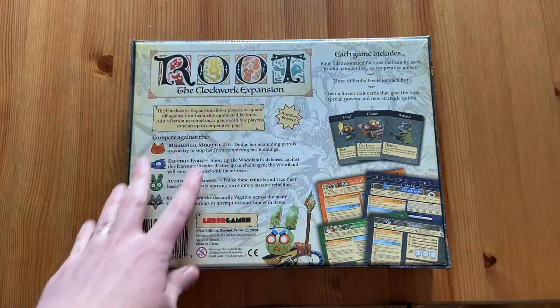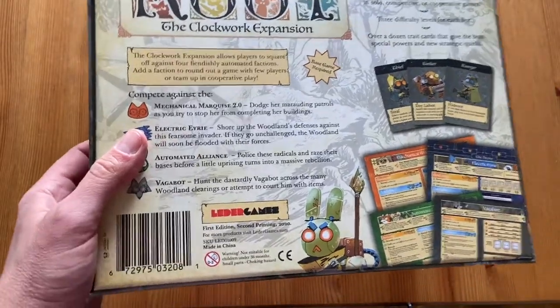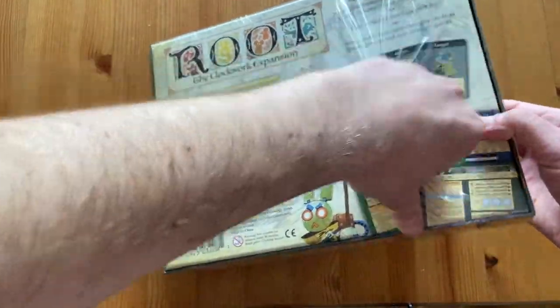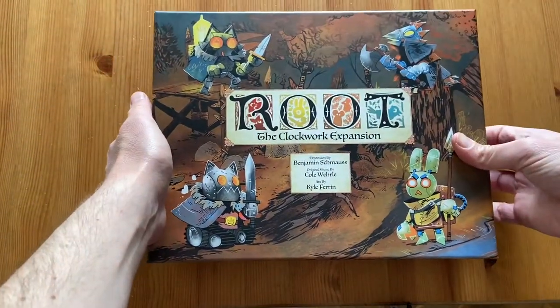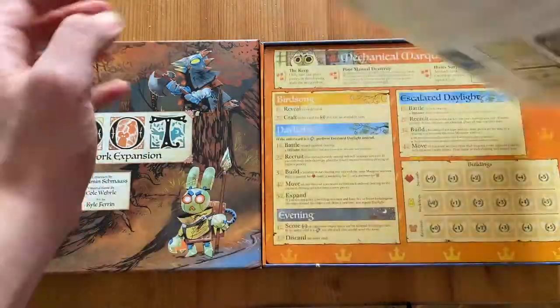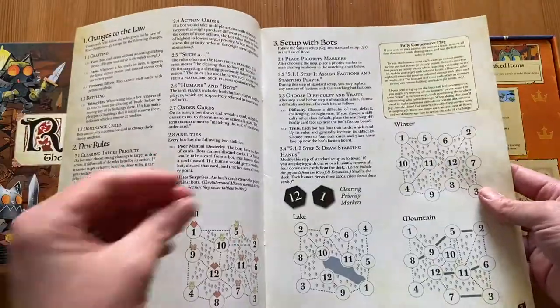What you can find in this box are mostly elements for the automa — for using the different bots in this game. The base game is required, which is obvious because you need the components and tokens from it. And we have the Law of Robotics — some rulebook with a lot of text.